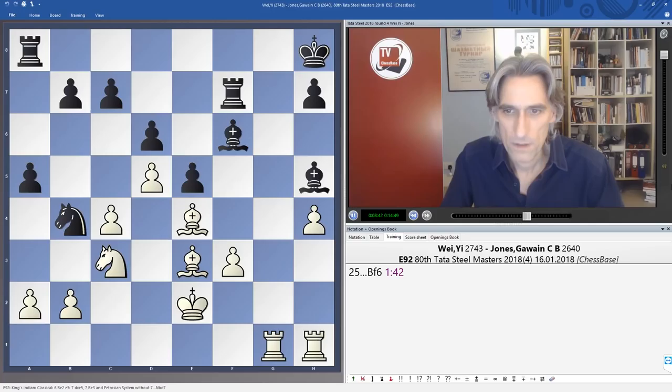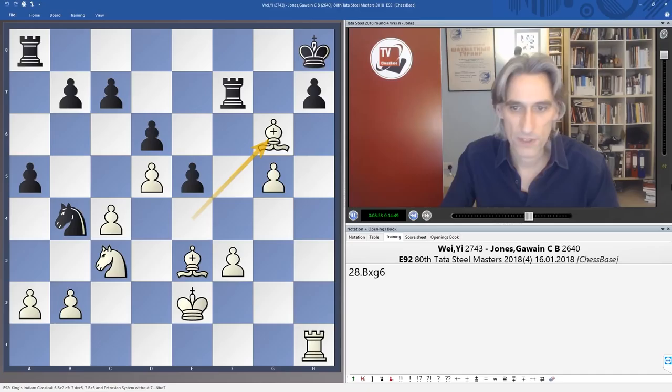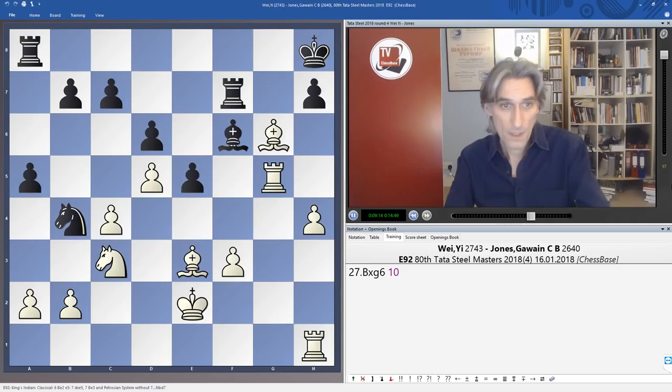The rook came to g5 anyway and this is devastating. Obviously if it's taken, the h-file opens. Bishop g6 is completely impossible, so black would have to play something — but this is obviously winning for white, with those beautiful bishops. After Rook g5, Bishop g6 was necessary, but this is now just a clear pawn up for white. Here we see the problem with playing the King's Indian: if it goes wrong, it looks really ugly.